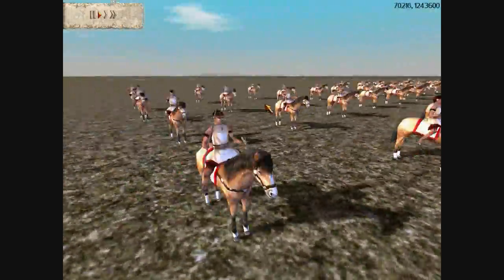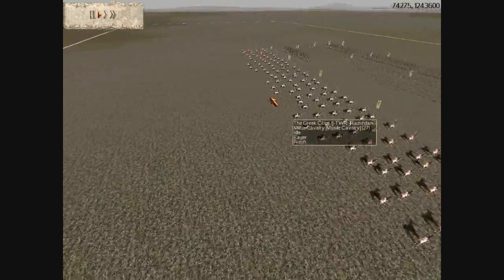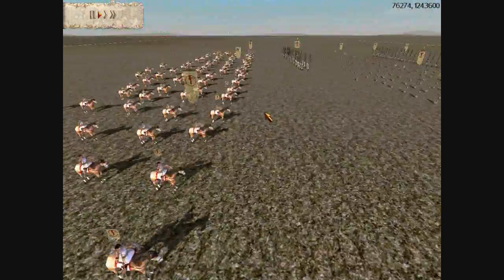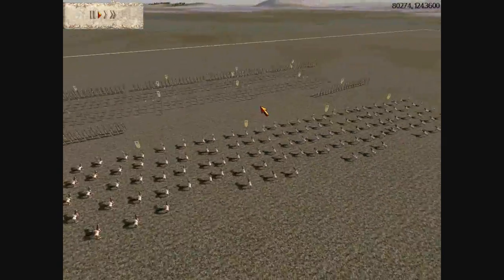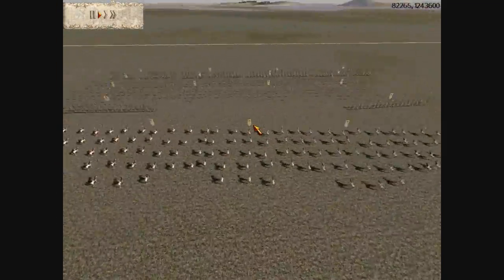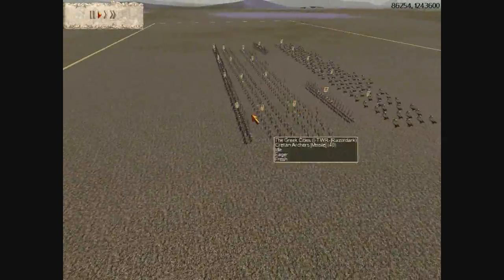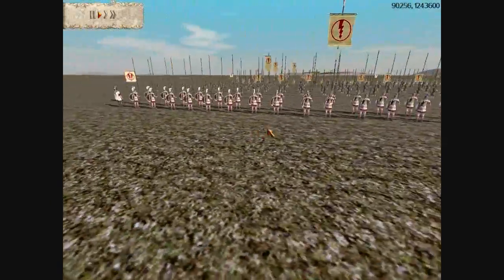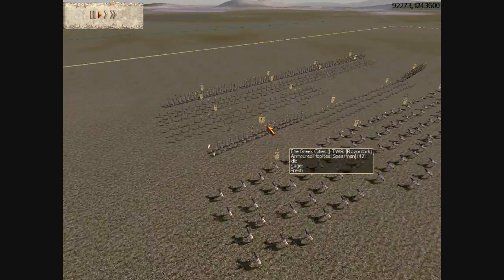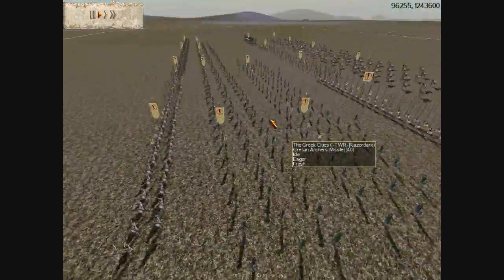I also brought javelin cavalry, because light cavalry are way more useful in a fight against Pontus or any other chariot faction. I put four hoplites in front and two hoplites in reserve behind, so that I could easily respond to any outflanking movements.